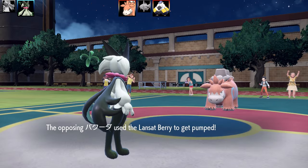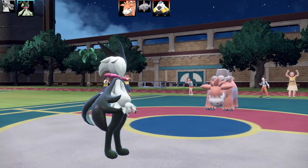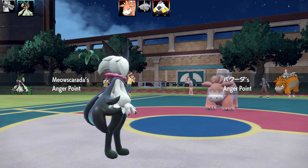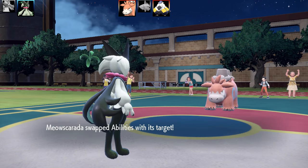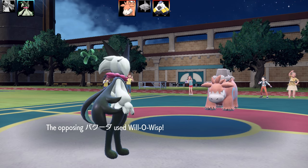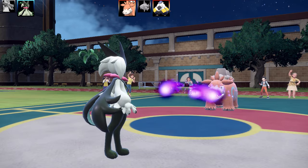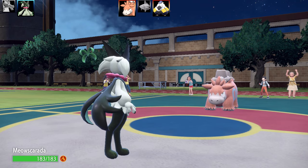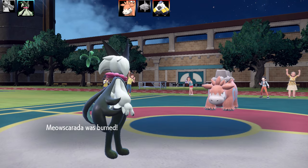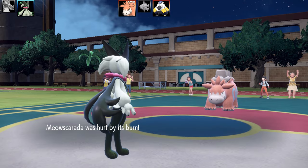The moveset is Skill Swap, Flower Trick, and Endure. I'm going to go for a Skill Swap here, and the Camerupt actually had Anger Point! The plan was to Skill Swap the Protein and Anger Point after activating Anger Point on my partner Pokemon — you'll see that in the doubles battle. But I never expected to get Anger Point for another Pokemon here. That was pretty cool.